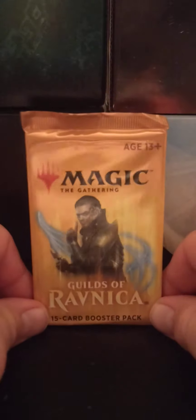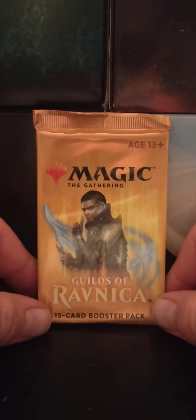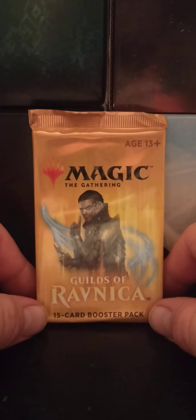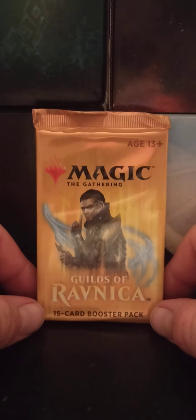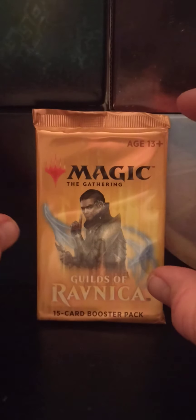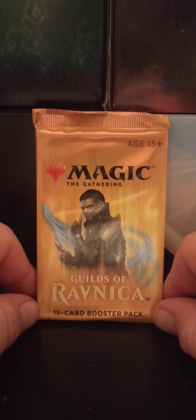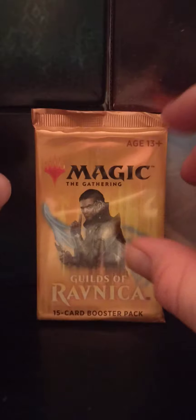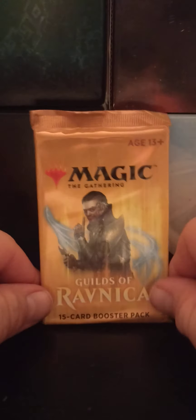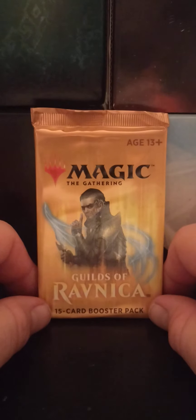We're going back in time to the Guilds of Ravnica. If you don't know what Ravnica is, it was a plane of — I think — ten guilds, based on the mana color combinations. Anyway, I kind of checked out at that time.